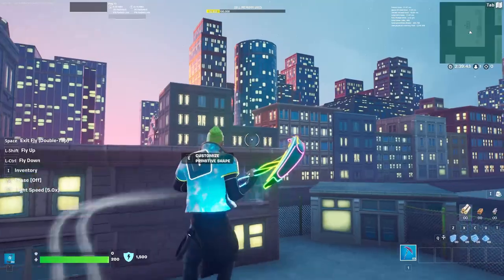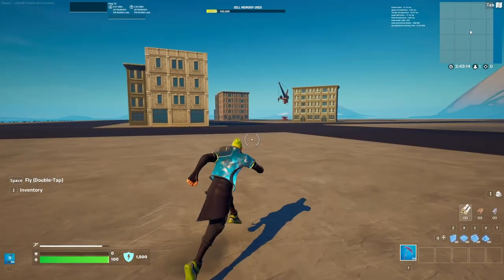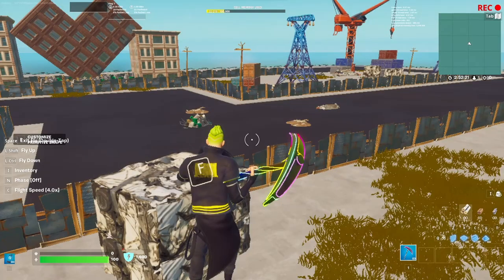Around now I pretty much finished placing down all the main buildings, and the only corner I needed to fill in was the slums. So I did that - raggedy fences, trash everywhere, rubble, and a tilted tower.